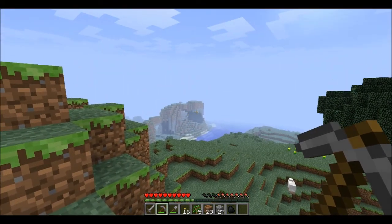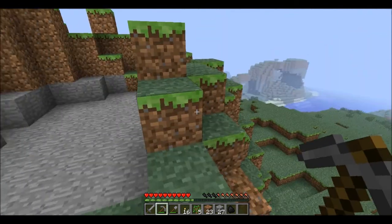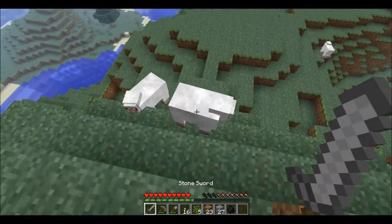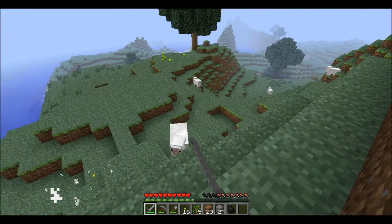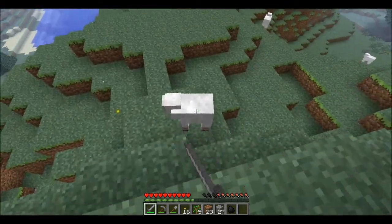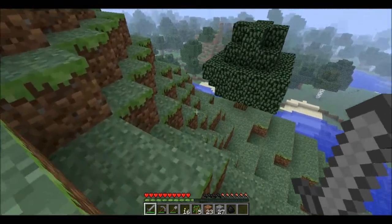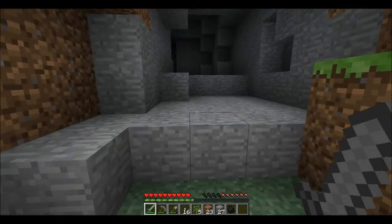Now, that over there looks like a cave, but it's probably not — it's probably just a big chunk of a hill missing, by the looks of it. Why are there so many of you? Die — I'm cutting down on the sheep, there's too many of you. God damn sheep. Oh, cave! Yay — is it actually a cave? Oh, it seems to be. This is good.